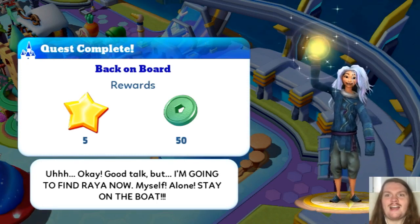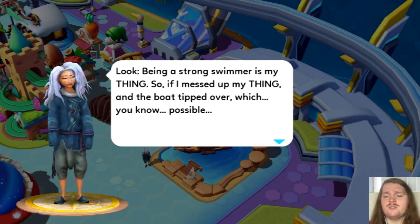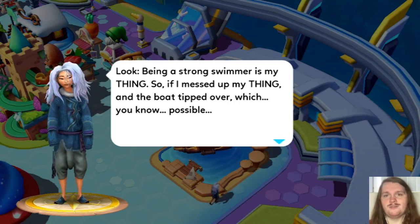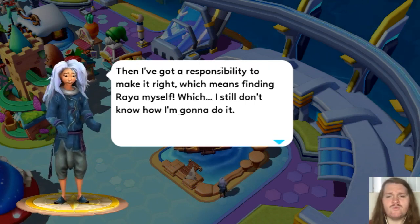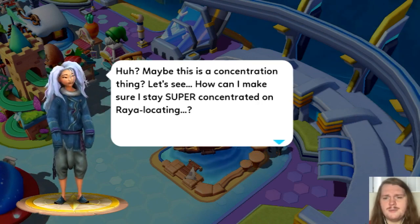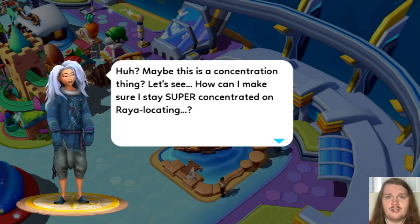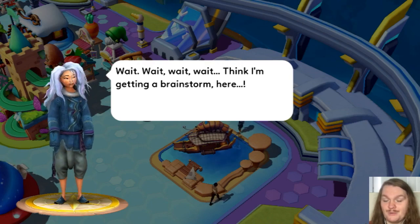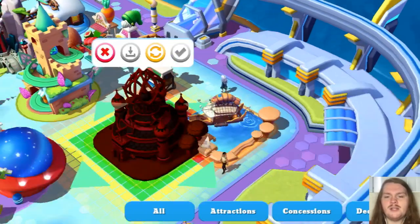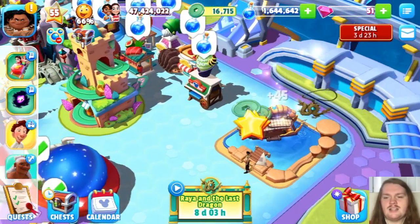So Sisu is going to go look for Raya here, which is very exciting. Raya is the last character that we need from the collection. Sisu: 'Being a strong swimmer is my thing, so if I messed up my thing and the boat tipped over — possible — then I've got a responsibility to make it right, which means finding Raya myself.' Concentration event quest — build the heart palace. We do have enough event currency — we have 16,000 and need 10,000. So we are good to go.